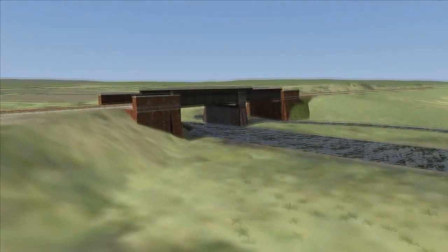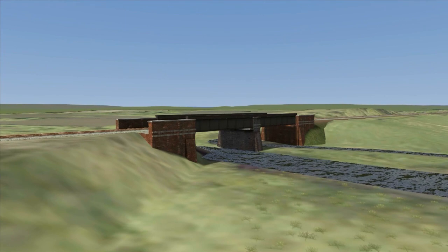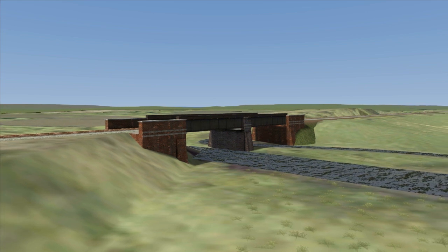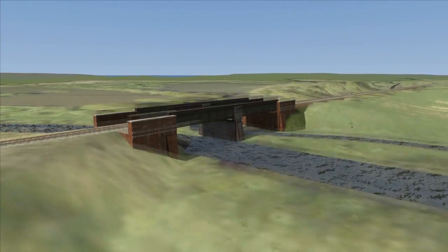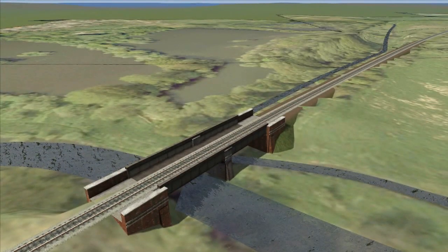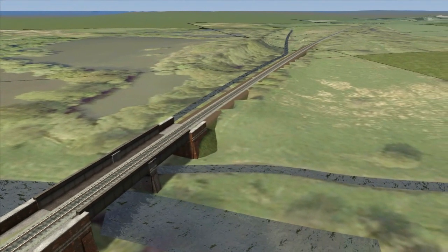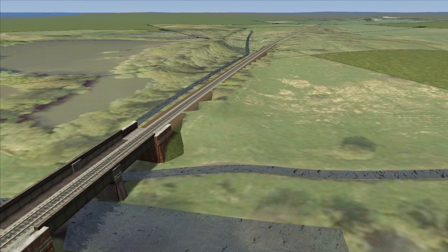The bridge over the river at Lenwade — I know I will have to produce a separate asset for this, as no doubt it doesn't look anywhere near like the real thing. I'm also pretty certain that the actual height of the water is far too low — it should be a bit higher and a lot more shallow from the pictures I took when I was on the Marriott's Way.